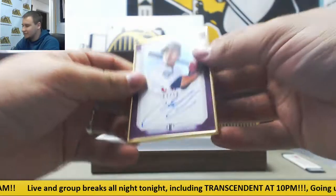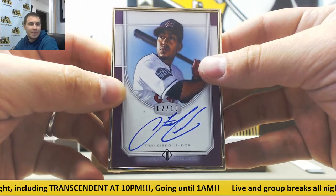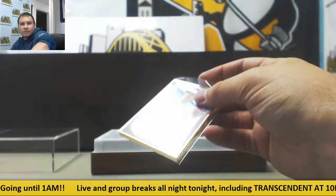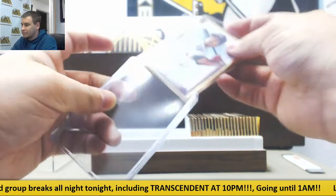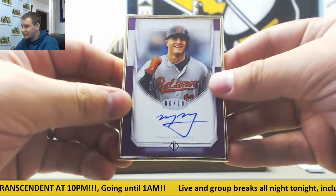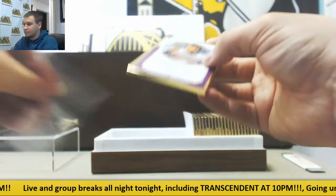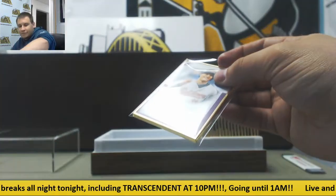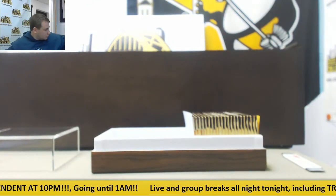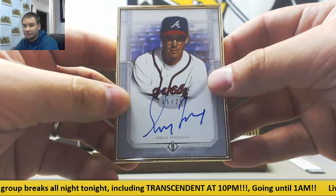Next up for the Indians, purple parallel, Francisco Lindor, 2 of 10. Moving along, another purple autograph, 6 of 10, Manny Machado. About 20 more autos to go. We have Greg Maddux next — base auto, 5 of 25.